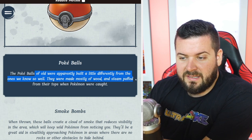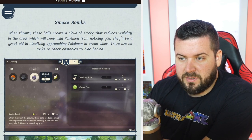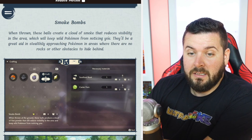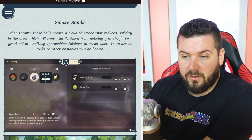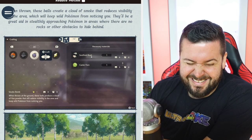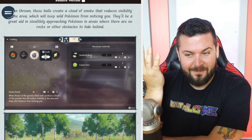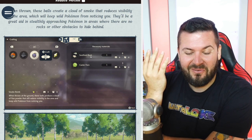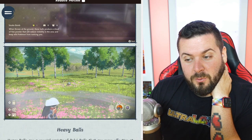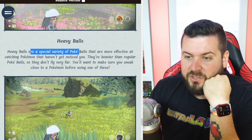Pokéballs of old were apparently built differently from the ones we know — they remain mostly of wood and steam puffs from the tops when Pokémon are caught. Smoke bombs let you get away — a cloud of smoke that reduces visibility, keeping wild Pokémon from noticing you. Great aid in stealthily approaching Pokémon in areas with no rocks or other obstacles to hide behind. Made of Sootfoot Root and a Caster Fern. Now, are these going to appear in the overworld like Breath of the Wild, or will they be glistening spots like in the Wild Area?